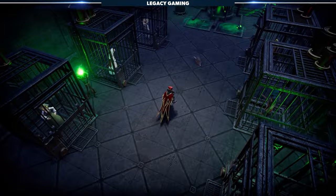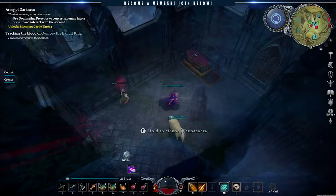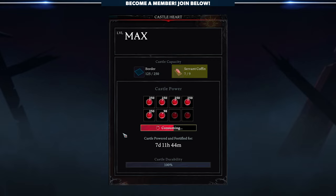The first step is to capture a human. To do that, you need to dominate their mind. The only way to do that is by following the singular questline within the game. Eventually, you'll be tasked with breaking the will of a human and bringing them back to your castle. Once you do that, you'll assign them to a servant's coffin. Once fully upgraded, your castle can hold 9 servants in total.